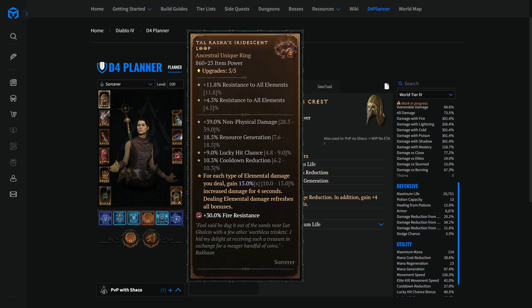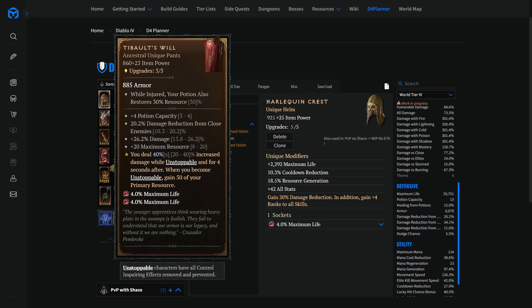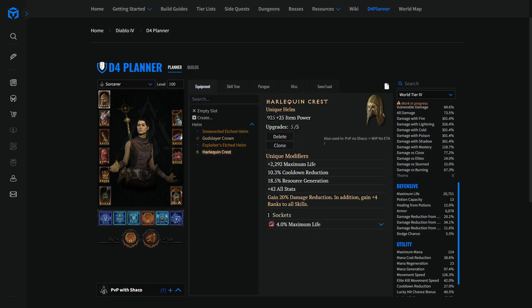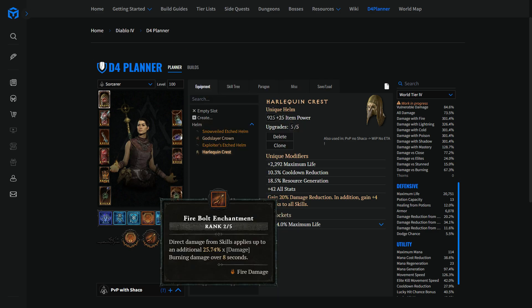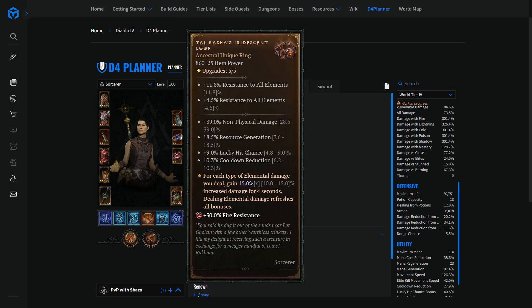Now let's talk about the new unique ring, the Tal Rasha's Iridescent Loop. This thing is huge — best in slot in many sorcerer builds, and this PvP starter build is no exception. What it does is give you a 60% damage multiplier. 60 is a huge number for build standards — 40 is already big, we're usually more looking at 20, 25, 30, 35%. So 60 is massive. How do we charge it to 60%? We just have to do four types of elemental damage. The sorcerer has access to cold, lightning, and fire — and thanks to season two we have access to poison damage. By doing those four types of damage, you scale this multiplier to 60%.